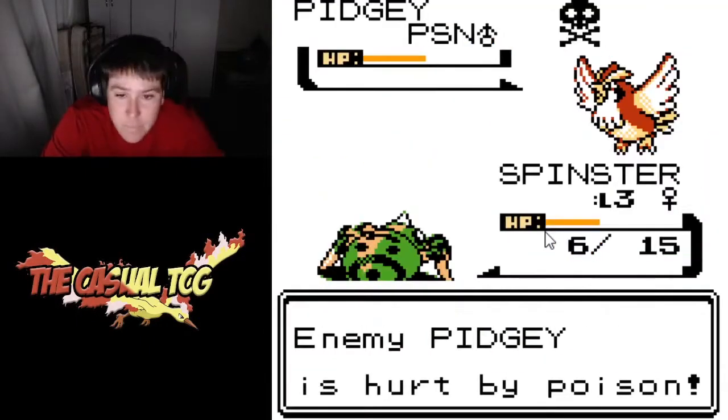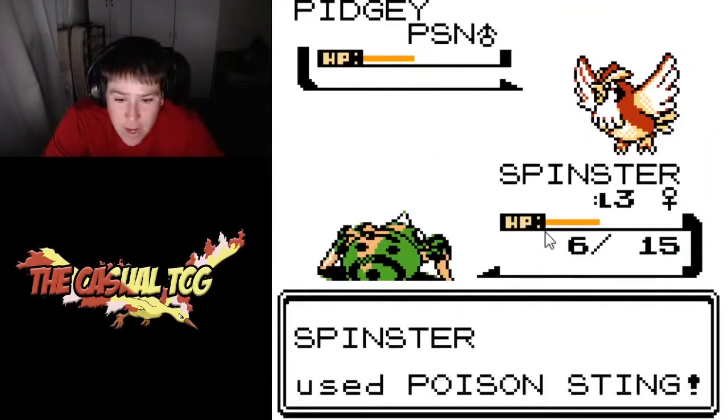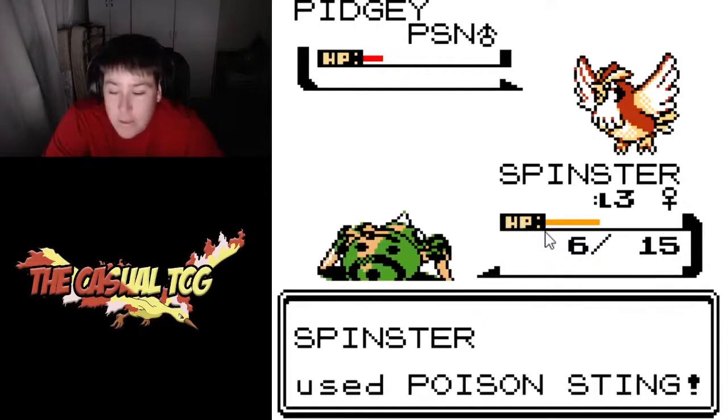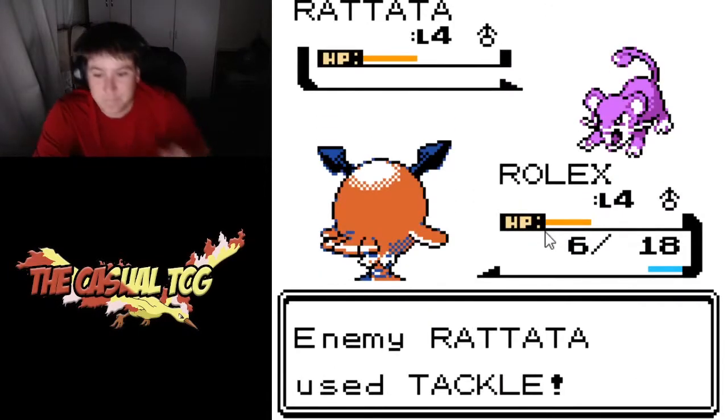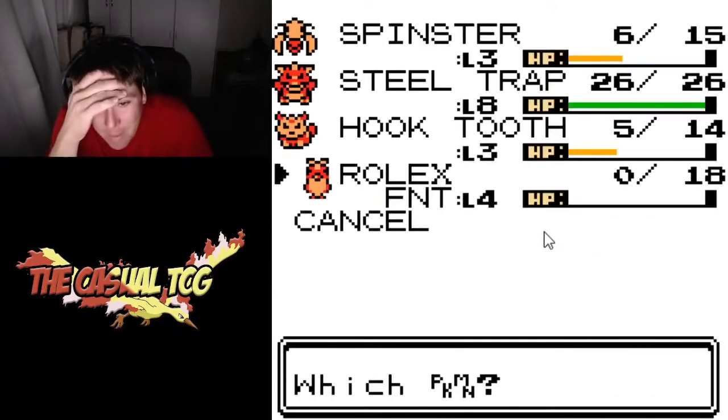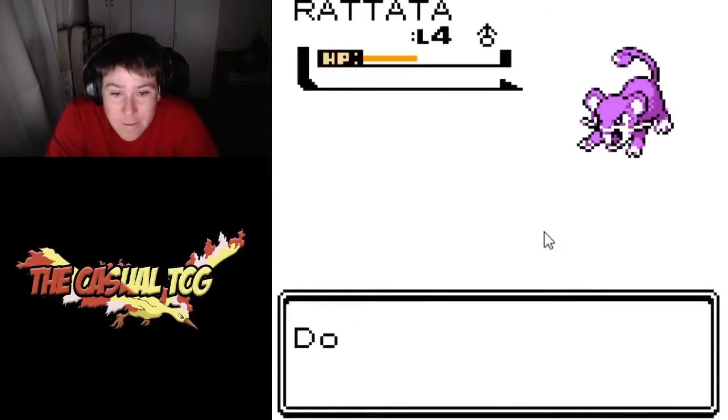Then we went straight into a battle with Mikey, who sent out his Pidgey, which we poisoned and took down with Poison Sting using Spinster — pretty cool. We then took out his Rattata pretty easily. But then the bad thing happened: Rolex fainted. It was a bad move on my part — I didn't realize that Rolex was going to take a hit like that.